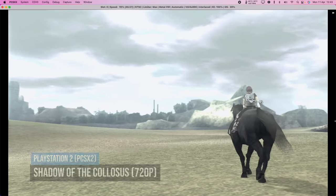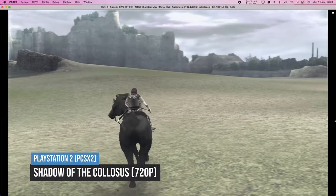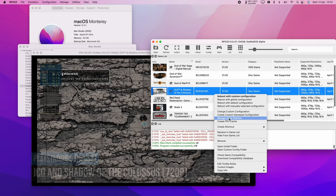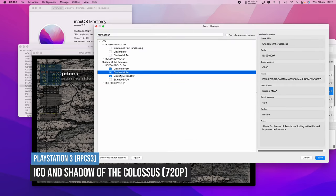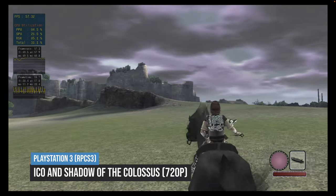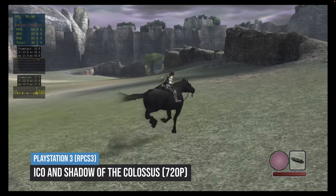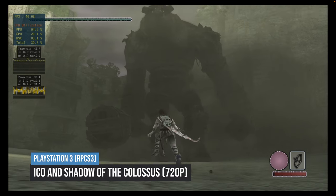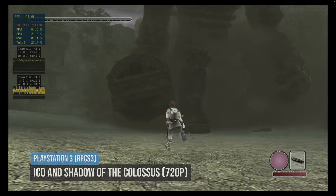Similarly, I tried running the PlayStation 2 version of Shadow of the Colossus at 720p, and it doesn't quite reach 100% speed — there's a lot of slowdown. However, running the re-release through RPCS3 and disabling anti-aliasing, bloom, and motion blur gives a very close to 60 frames per second experience. Running at 720p, even during the big boss battles we're running around 45 to 55 FPS, which is far better than what the PlayStation 2 emulator can do.